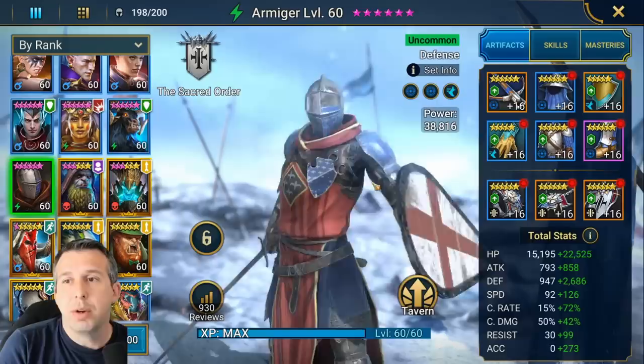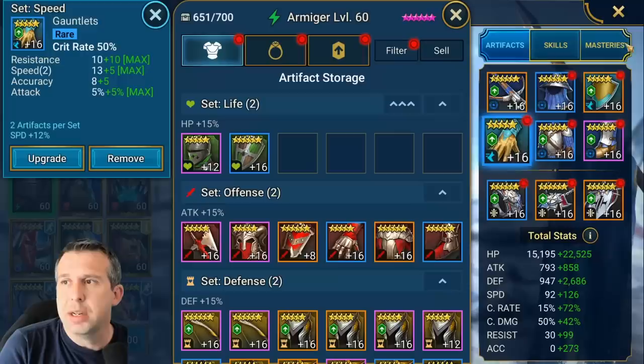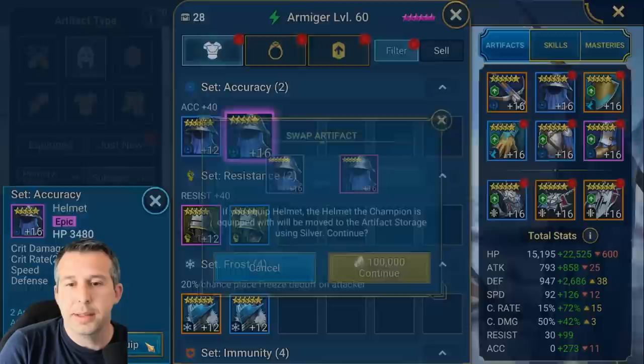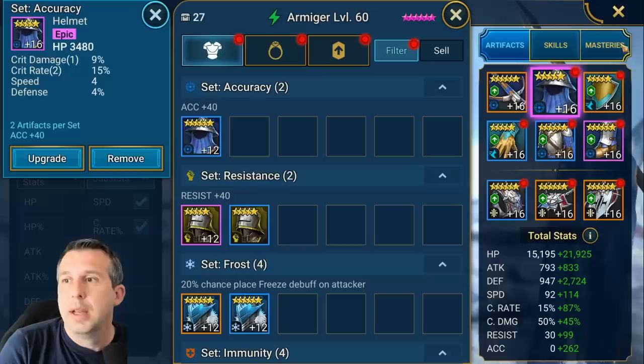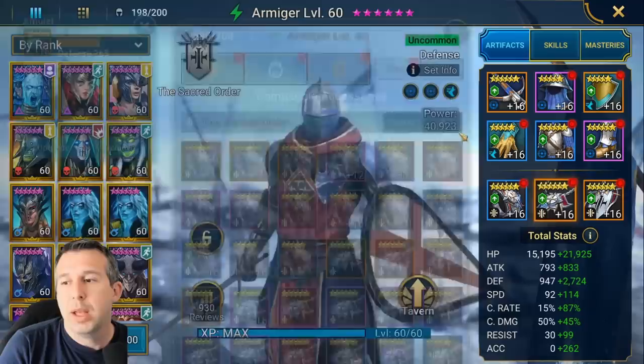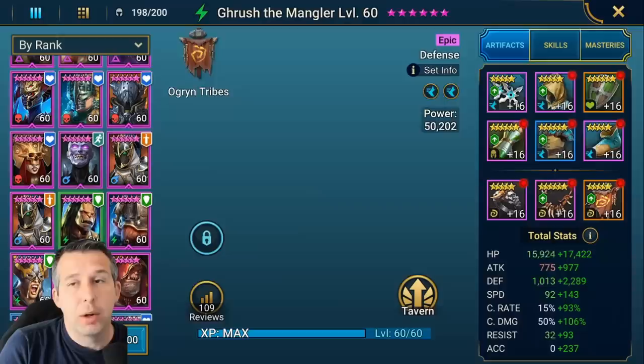Next is Armager - a common/uncommon champion I'm sure you've seen in my videos before. He is really, really strong. I've got him in crit rate gloves - he needs 100% crit to land his abilities. I'm a little low on that which I need to sort out. I've got him in defense chest and speed boots. He is a defense-based champion so I've got a bit more defense in other slots, and he's going to tank some of the content. So that's three of the champions.